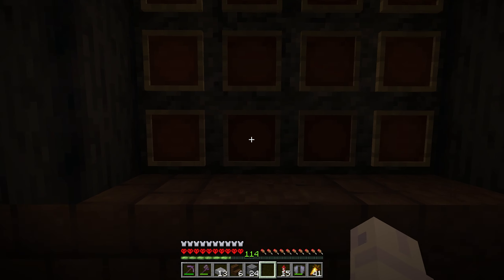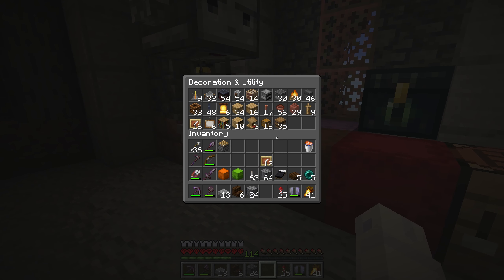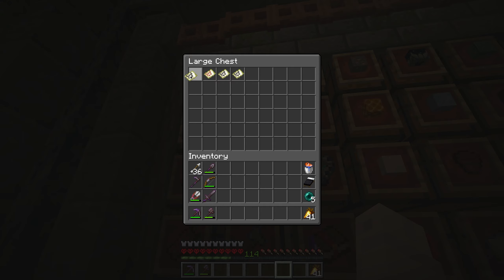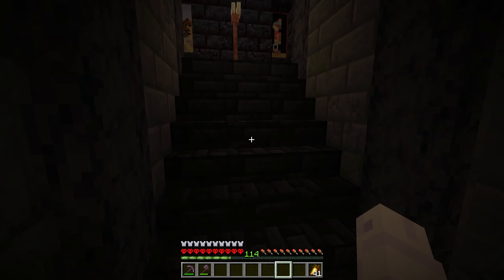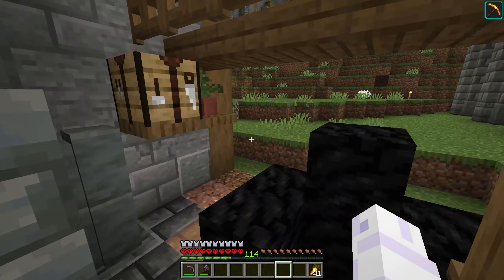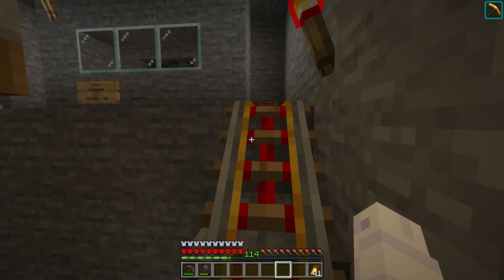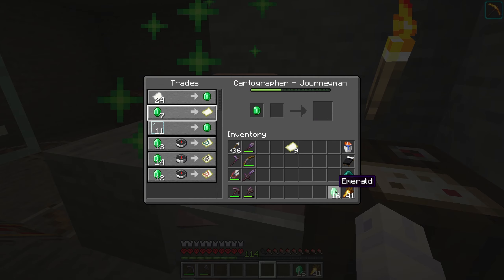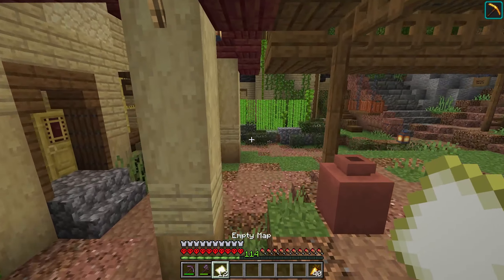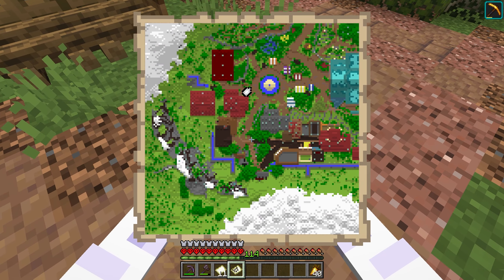Now we need to start mapping out our valley to put it all in item frames. We should make glow item frames so these will glow when we put maps there. I've never made maps before. I think I have a cartographer villager over in the villager breeder behind our smeltery - they can trade for empty maps. Yes! I don't want to craft them, they're so annoying to craft. Let's make our first map right here at the starter base - that only makes sense. And our first map - oh, this looks so cool on a map, oh my god that's so cool!